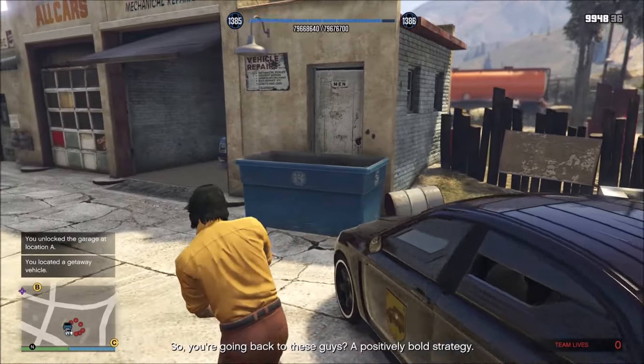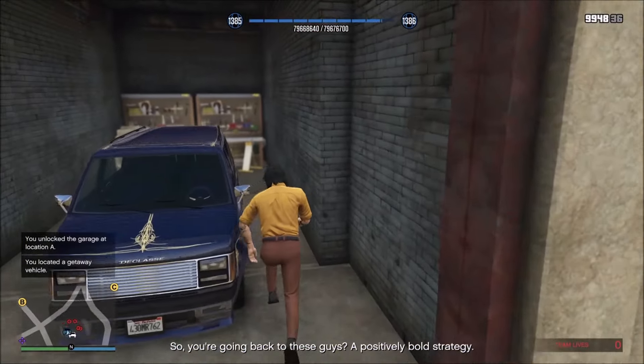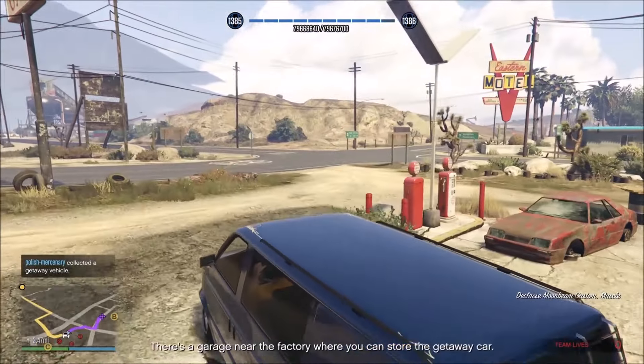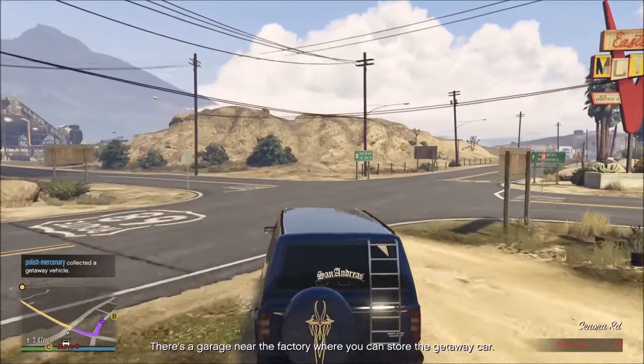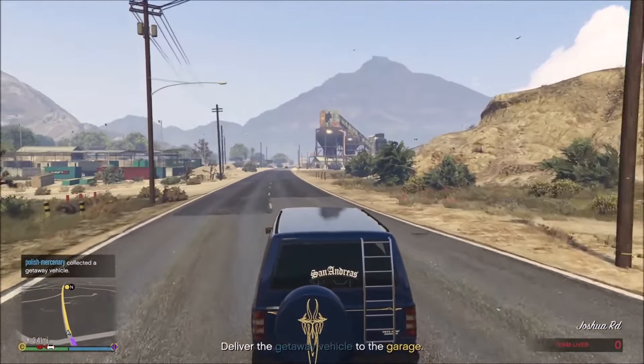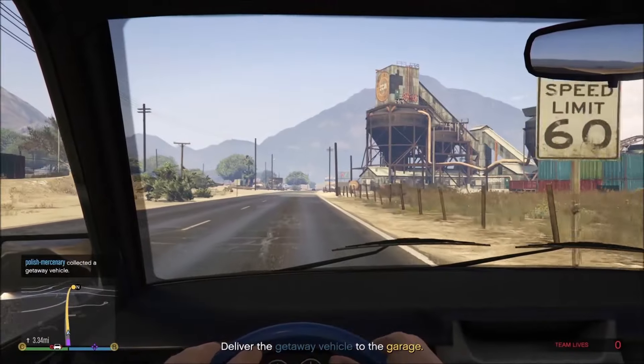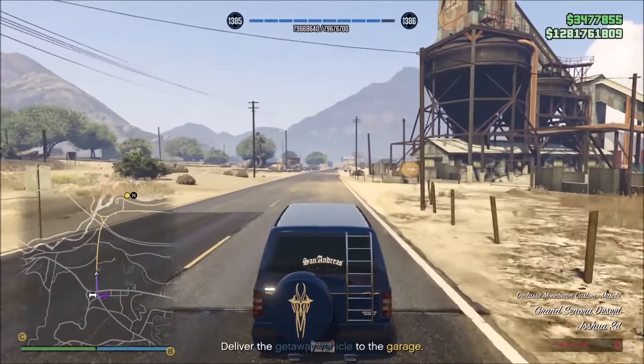Don't kill anybody else — it's just going to be a waste of time, wasting bullets and wasting time. Then just get into the car and drive off. That's all you really need to do. This vehicle — you have the Moonbeam van that spawns here, and other times you have a four-door sedan. But it doesn't really matter; the vehicles are randomized. This is the location you want to get A.